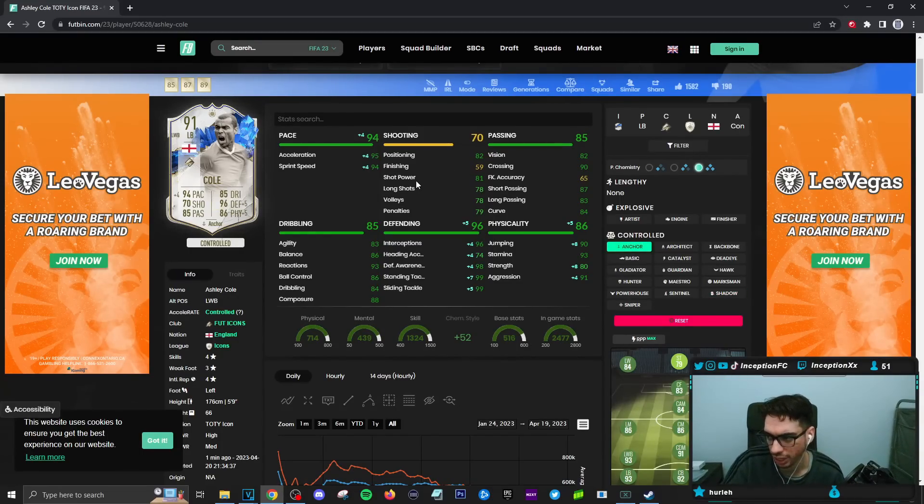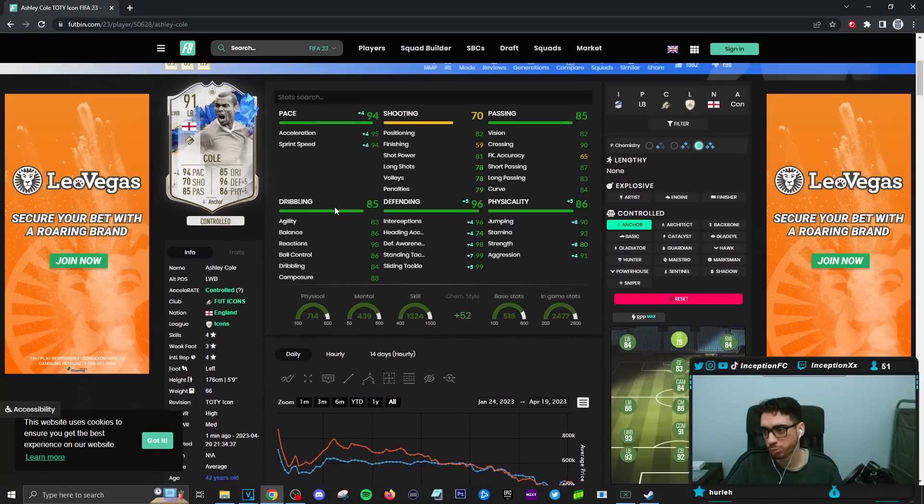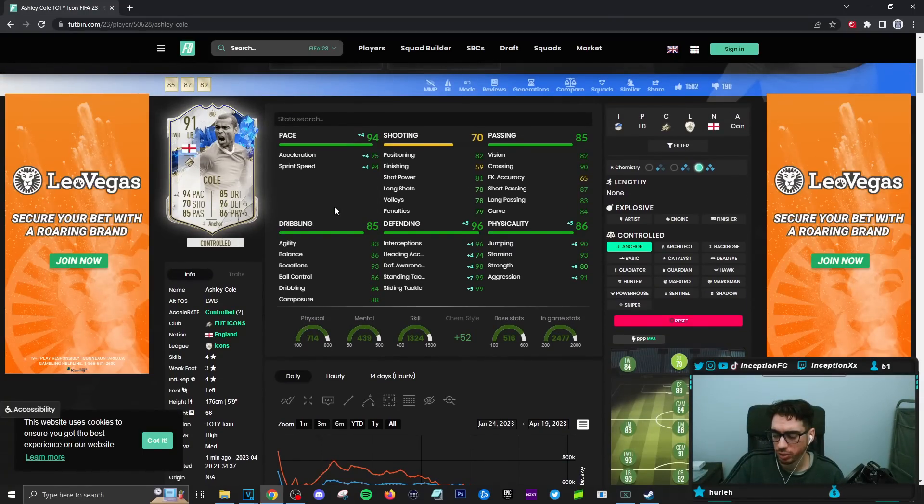Shooting stats will be in an okay area. If I do get into a shooting opportunity I'll try to take one, but at the end of the day he is 59 finishing, so it's not really the whole purpose of using this card, especially with the dives into tackles trait. Passing on the card is going to be in a good area. Dribbling on the card is also in a pretty good area. He has an average body type while working with a 5'9 height, so those dribbling capabilities could definitely be a very nice thing.